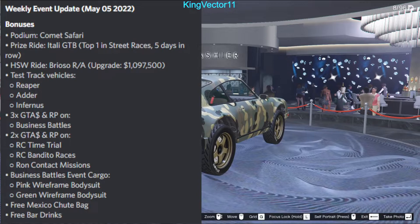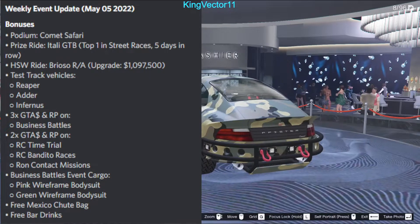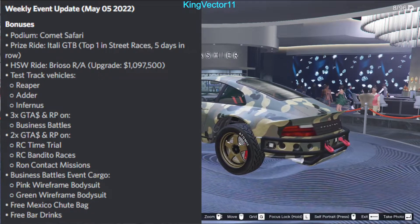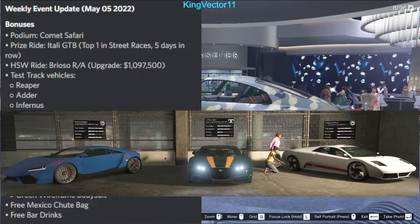The prize ride for this week is the Itali GTB, which you have to place top one in street races for five days in a row. The HSW special works ride includes the Brioso RA with the upgrade for one million dollars.